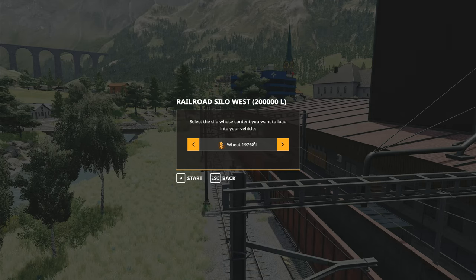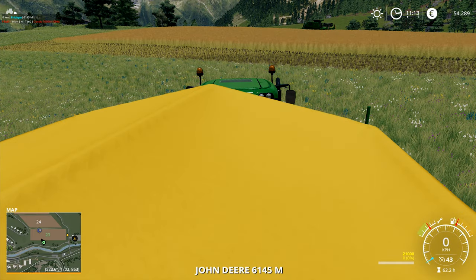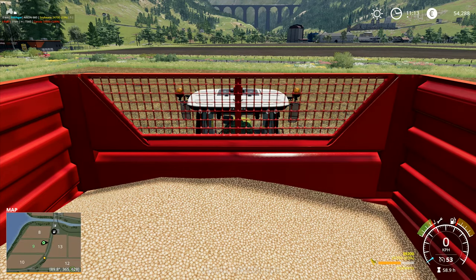This one, wheat, 19,768. There's nothing else in here. Start. 20,000 litres of wheat in there, which is close to 10 grand that we'll get for that, which ain't too shabby.